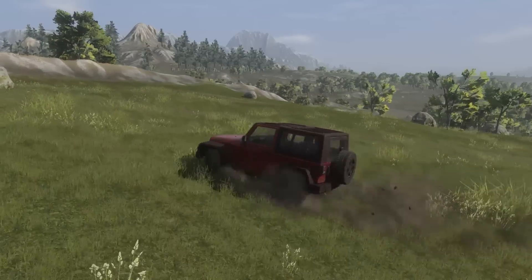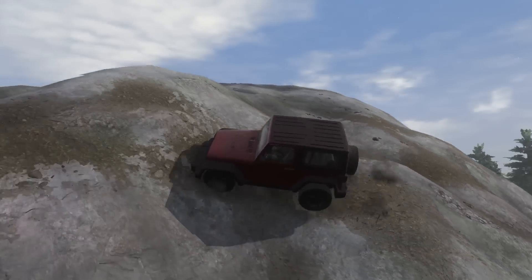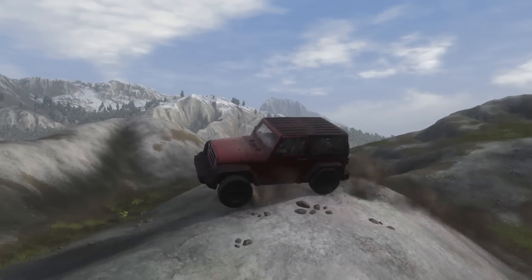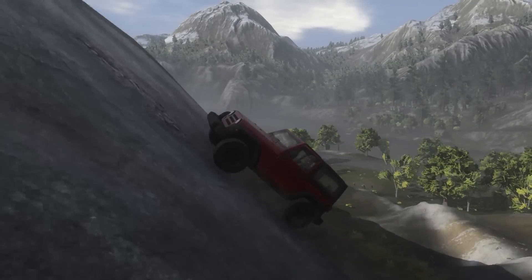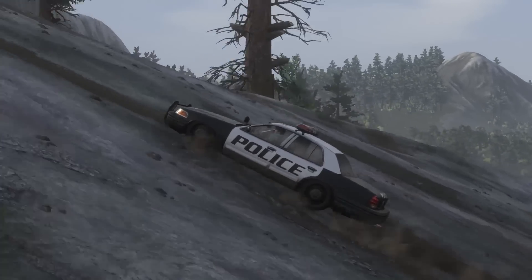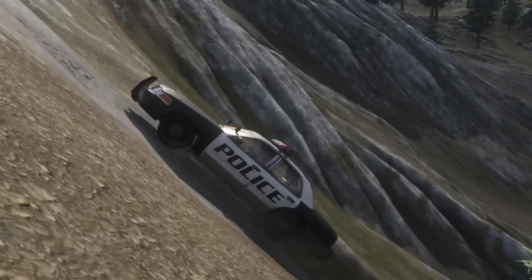The off-roader also received some love and had its turning radius tightened. Plus, we've removed any hill climbing throttling from the off-roader, so now you can drive full speed up those steep hills. In order to make the off-roader the go-to vehicle for mountainous terrain, the police cruiser's hill climbing speed has been slowed down just a little bit. It can still climb all the hills that it used to, it will just take you a little bit longer.